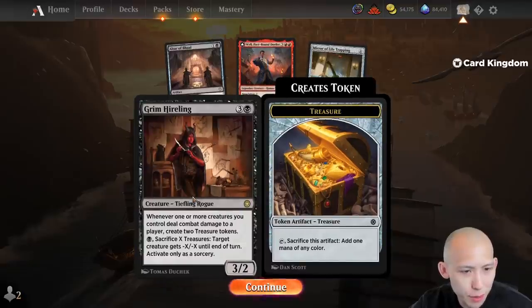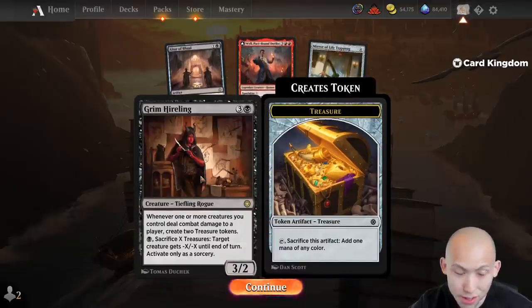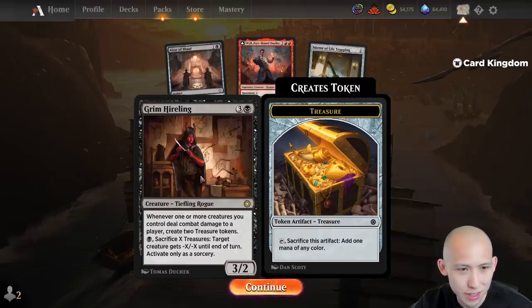Grim Hireling we know is good — 4 mana, 3/2, whenever one or more creatures you control deal combat damage create 2 treasures, and then you can sacrifice some treasures to kill something at sorcery speed.